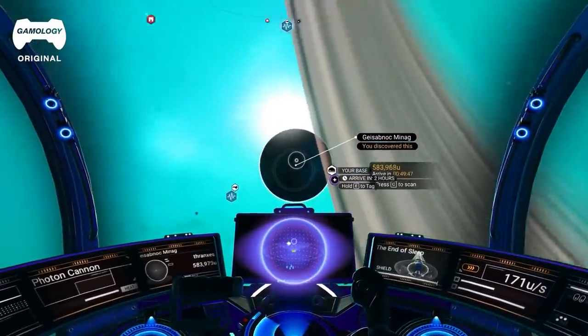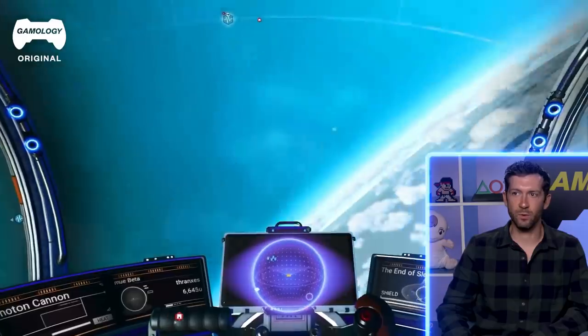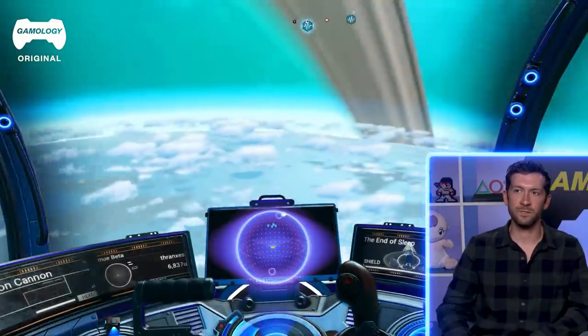Moon regolith is actually super fine particles, so it sticks to everything. I think when the Apollo astronauts came back, they were basically dirty from all this moon dust sticking to them. Since we've learned more about lunar or planetary exploration, engineers do a lot of work to meet those requirements. When the Mars rover goes to Mars, before it leaves, they test a lot of those components with fake Mars dust. JPL has a place they test it called the Mars Yard.